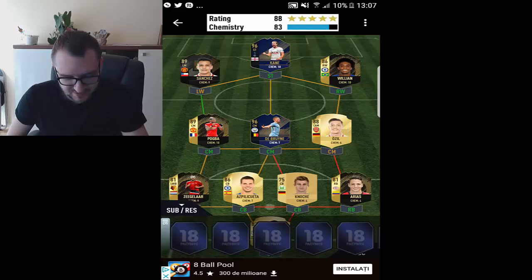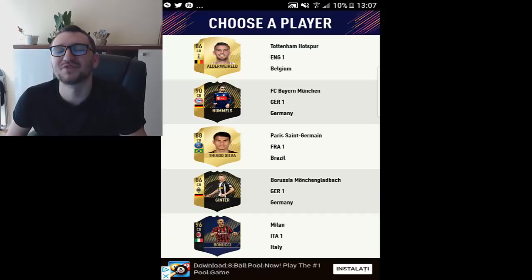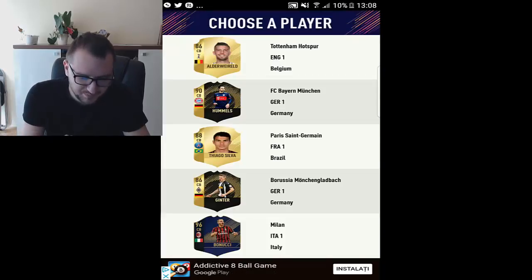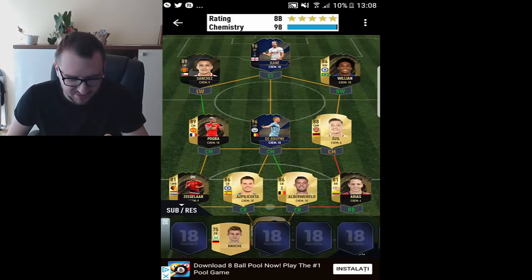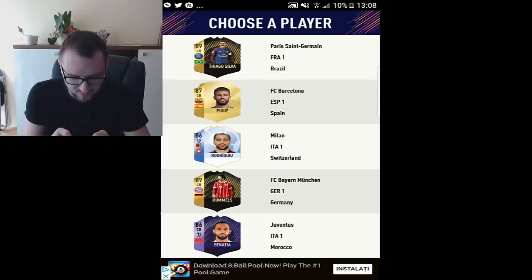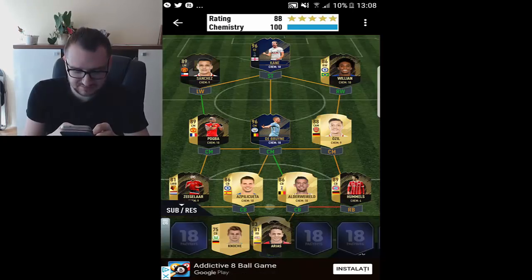Right now let's go to our subs and reserves. Let's see what we can get — we get Humos, oh, and Team of the Year Bonucci. Unfortunately, if I pick Humos I'm going to mess up my chemistry a lot. I could pick Alderweireld, and with that I have almost 100 chemistry — I just need a good right back. If I do this, I'll actually have 100 chemistry. I'm going to take the highest rated one since I probably won't use these players much. And we have 100 chemistry — that's nice!